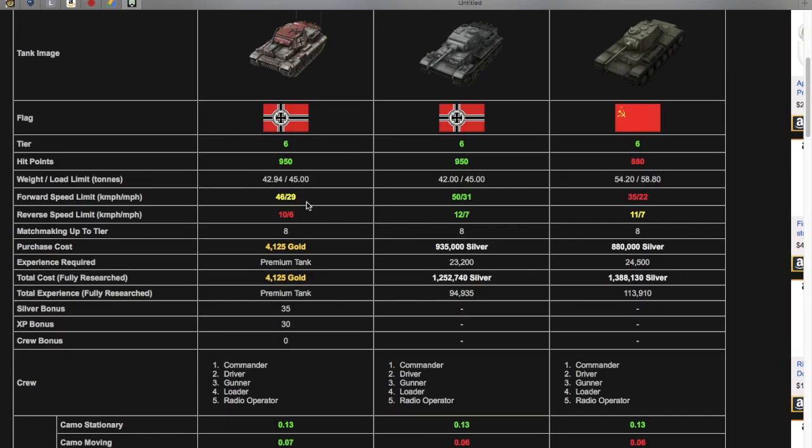So, the Sturm is here, the VK is here, and the T-150 is here — all three are tier sixes. The hit points of the Sturm and the VK are both at 950, compared to the 880 on the T-150.